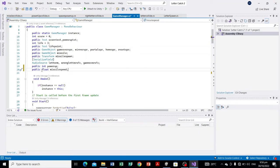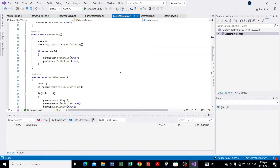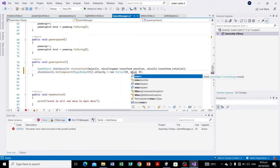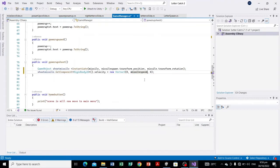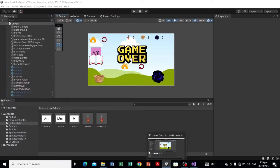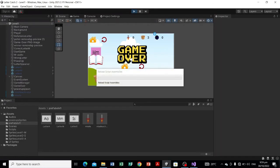I made missileSpeed public so that whenever we're not satisfied with the speed we can change it directly in the Inspector panel. So we're going to access the variable missileSpeed for the y value of the velocity. Let's test shootMissile — I'm not sure if this will result in an error, but let's see.